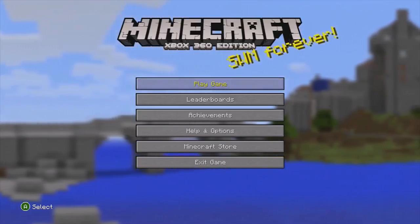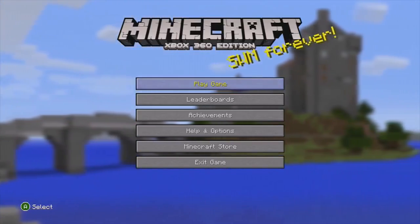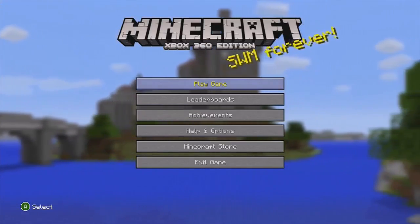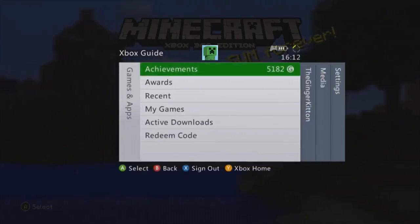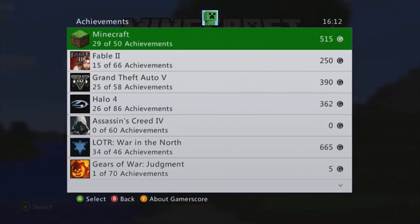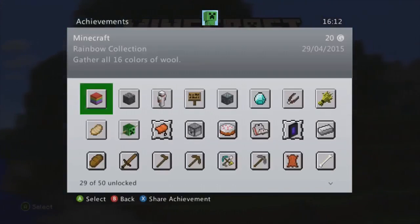Hello guys, welcome back - Ginger Kitten here. I'll just bring you a quick update that I figured out yesterday. I turned on Minecraft to do some more building on Erebor and start adding a bit of gold, but an update came up. I thought I'd best go check out my achievement score, and there are now 50 achievements as opposed to the 20 originally. As you can see, I've already got a couple of the new ones - I've already got 16 bales of wool.